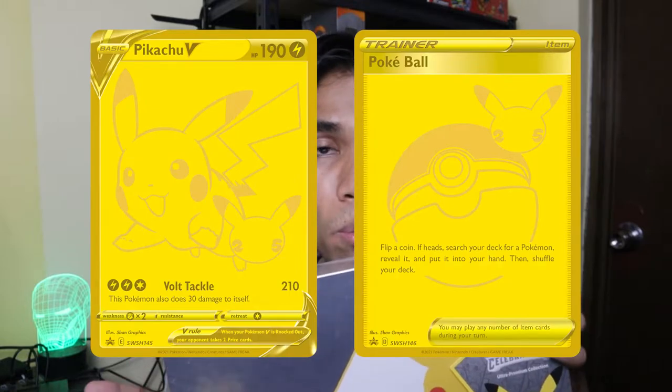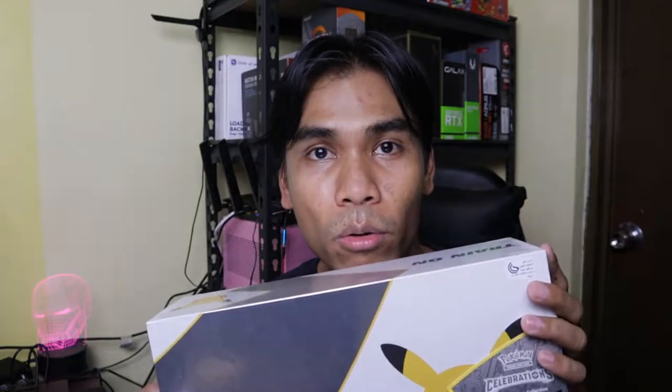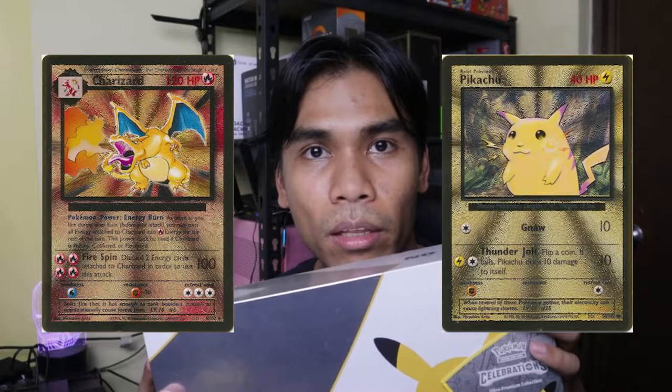For now we will be focusing on this product, which is the climax of our hunting of the Celebrations set. We are getting the two remaining promo cards we are hunting, except for the Green Ninja Star or Gold Star because it's only available in the Elite Trainer Box. We're also after the golden metallic or metal cards of the Pikachu and the Charizard. Everything that I will be pulling or extras from my Celebrations sets will be going to my Shopee store.